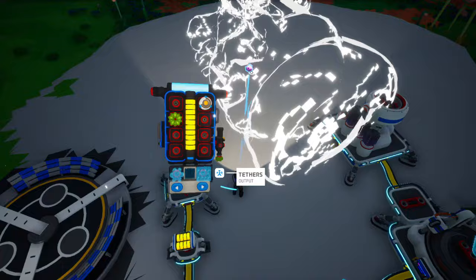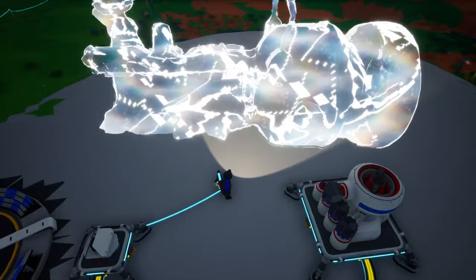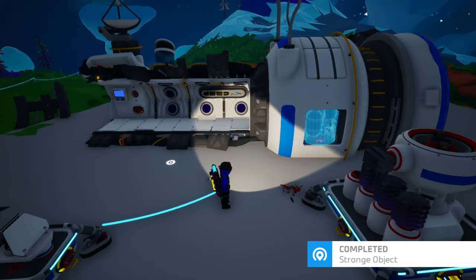You cannot activate due to blocking objects — it's slightly touching that platform right there. There you go. Whenever you can place it, you can anchor it like that, and then it'll turn all weird like this and you can use it. It has now been summoned. We just completed the strange object quest.